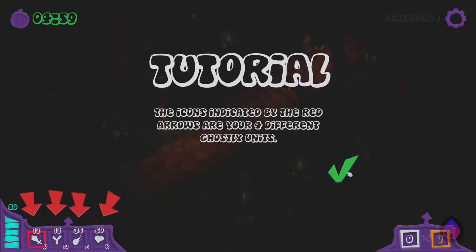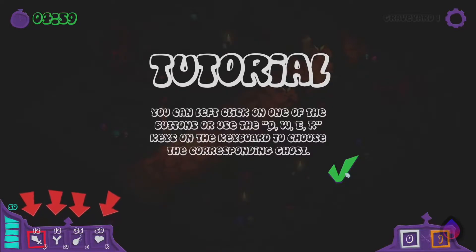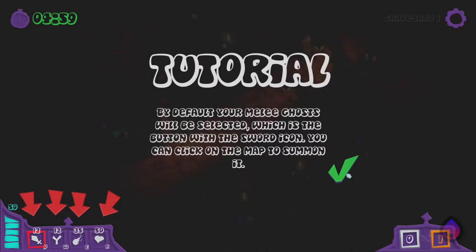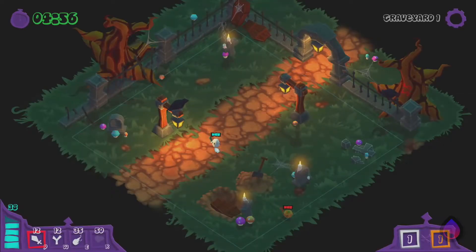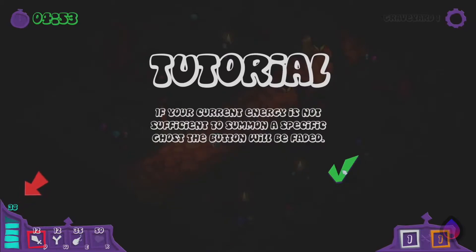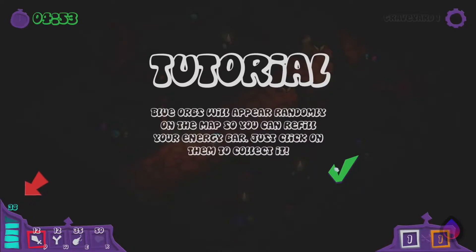Let's go ahead and read what the tutorial has for us. The icons indicated by the red arrows are your four different ghostly units. Left-click on one of the buttons, or use the Q, W, E, R keys on the keyboard to choose the corresponding ghost. Your current selected ghost will be highlighted in red. By default, your melee ghosts will be selected, which is the button with the sword icon. You can click on the map to summon it. So I just summoned a melee or warrior type ghost. Every time you summon a ghost, it consumes energy. The bar and the number above it indicates how much energy you have at the moment.